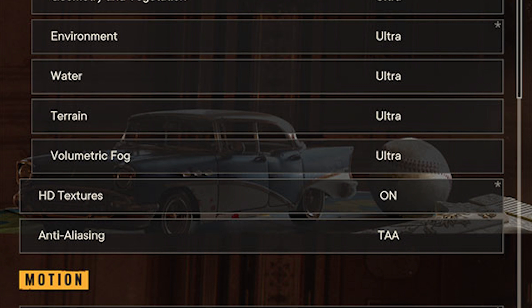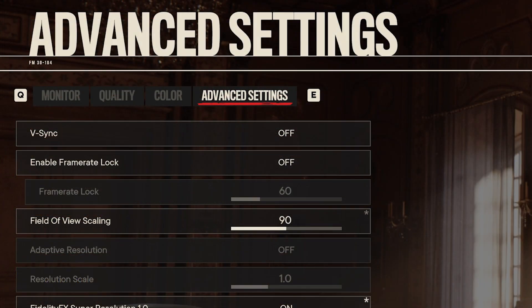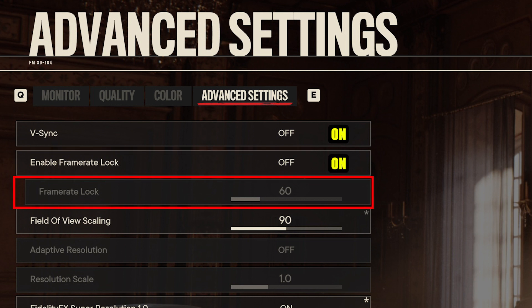For V-Sync and frame rate limit: enable Vertical Sync (V-Sync) to synchronize the game's frame rate with your monitor's refresh rate. Set a frame rate limit within a reasonable range to avoid excessive strain on your system.